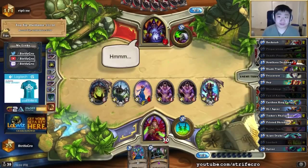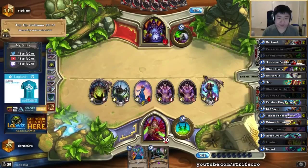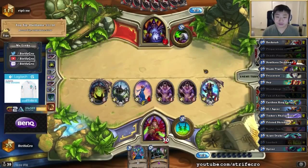I'd say if you're good enough to get to legend with Blood Mage, you're probably good enough to get to legend with Cabal Geomancer. If you're not good enough to get to legend with Blood Mage, it's not going to be the difference probably — the difference is so small.